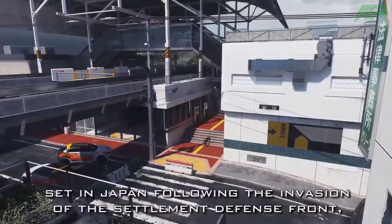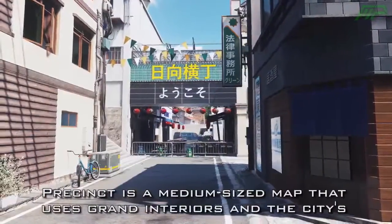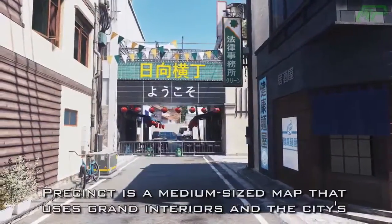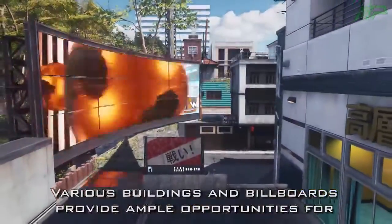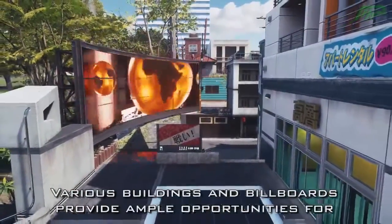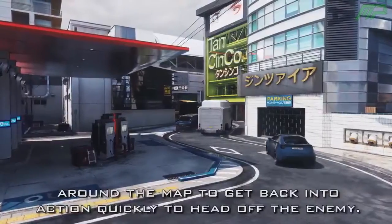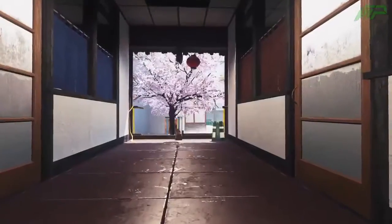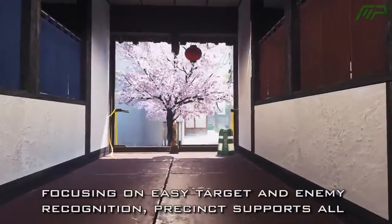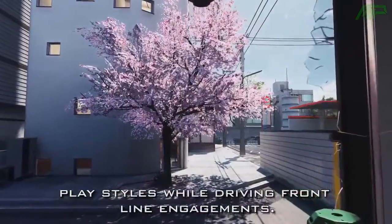Set in Japan following the invasion of the Settlement Defense Front, Precinct is a medium-sized map that uses grand interiors and the city's back streets as primary locations for combat. Various buildings and billboards provide ample opportunities for advanced movement and vertical engagements, allowing you to move around the map to get back into the action quickly to head off the enemy. Focusing on easy target and enemy recognition, Precinct supports all playstyles while driving frontline engagements.